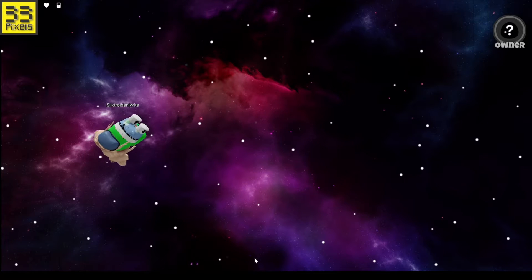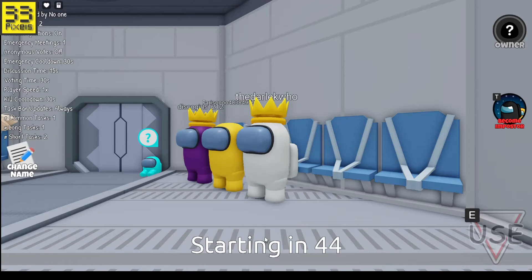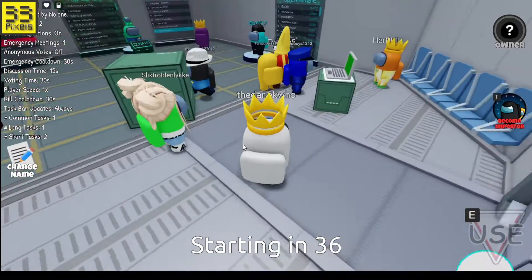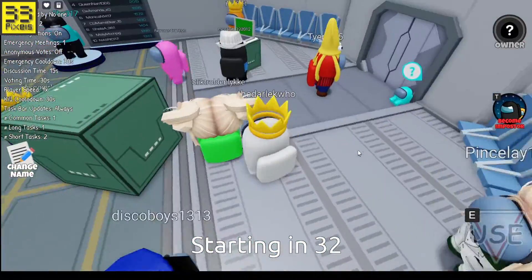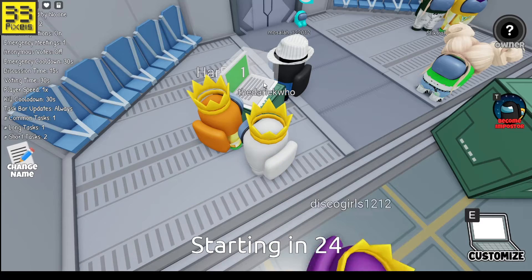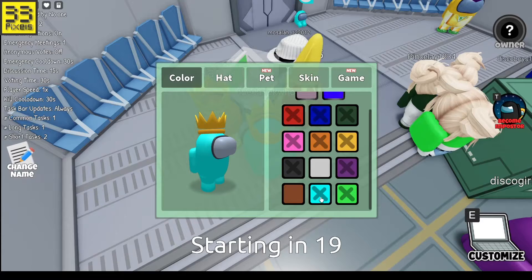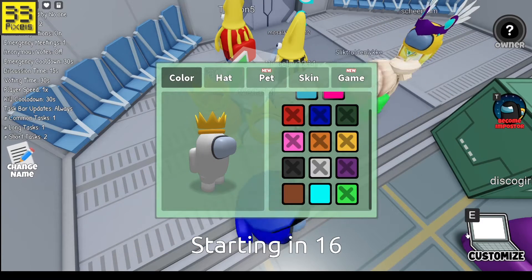Before we get started, don't forget to like and subscribe and let's start this video. So we're in the lobby here now and we look at the Among Us person in Roblox - it's so weird because it's not 2D, it's like 3D. This is strange. Oh, we can customize our character here like we could in Among Us. I think I'm gonna be cyan - actually white. This is cool.